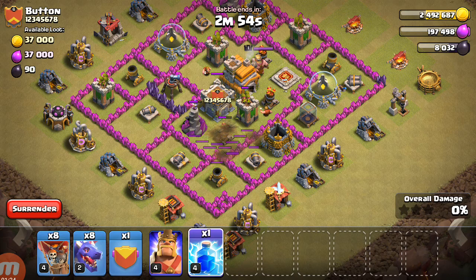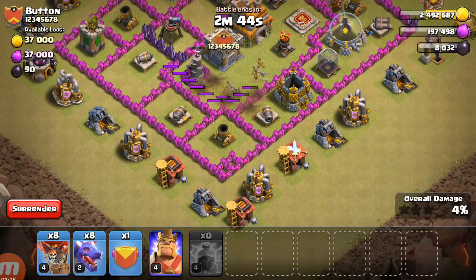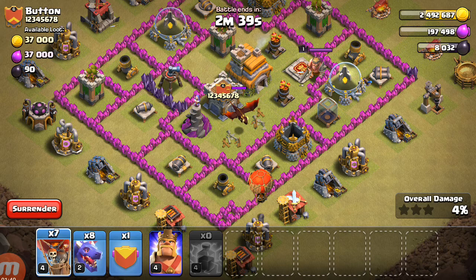One, two — checking their clan castle. We can see the troops going in. Let's see how this plays out, checking the room to confirm the clan castle.